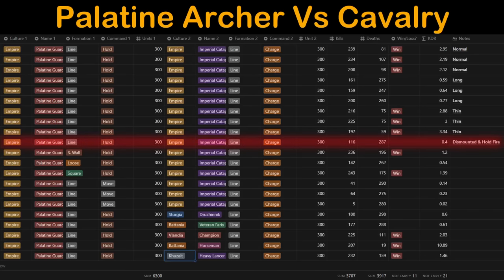I also dismounted the Cataphract and held fire on the archers to see how they would do heads up — Cataphract did quite well, meaning the issue cavalry have versus archers is getting stuck in enemy formations while mounted. I also tested using the other cavalry, and the Druznik and Veteran Ferris performed very well even against compact formations, but all others still lost.